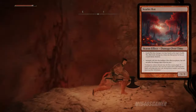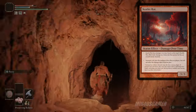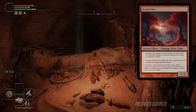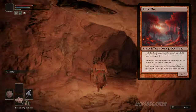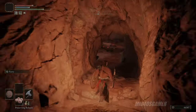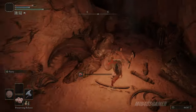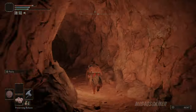So what is Scarlet Rot exactly? In simple terms, it's one of the worst status effects in the Lands Between. This variant — the same as in the Swamp of Aeonia — inflicts damage calculated as 0.2% of your maximum hit points plus an additional 8 points of damage every second for 180 seconds. Your resistance to Scarlet Rot is determined by your Immunity stat, which is increased by leveling up your Vigor. So the more Vigor you have, the easier it is to endure it.